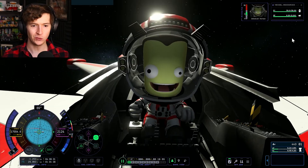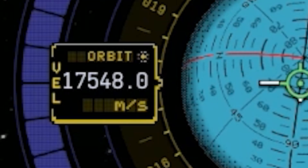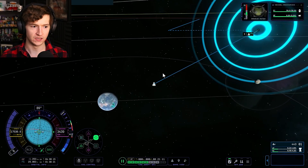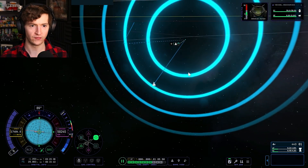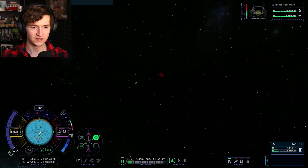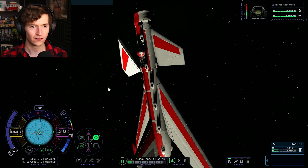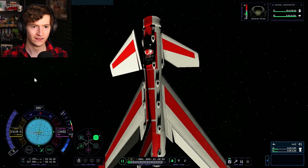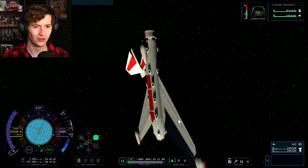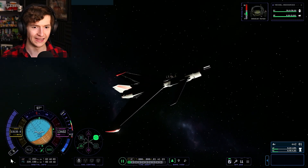Jeb! How does it feel? Jeb and I, you are the first Kerbins to successfully use a Kraken Drive to leave the solar system. We have a current orbital velocity of 17,000 meters per second. What happens once we break Kerbin's SOI — what is that speed going to do? It's going down a little bit. It's 13,000 now. But now we're out of Kerbin's SOI and we're going to leave the sun's SOI. Look at the canard — it's stuck around but it's just kind of there now. It doesn't accelerate with us — that's what the issue is.